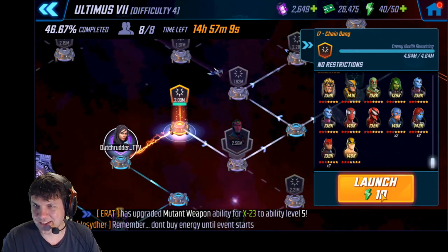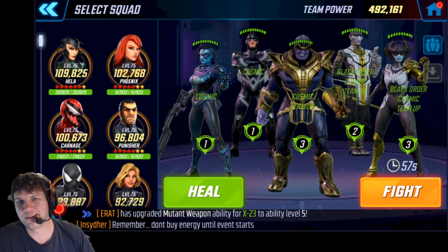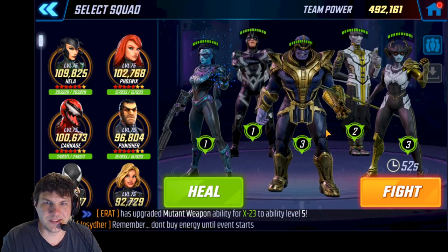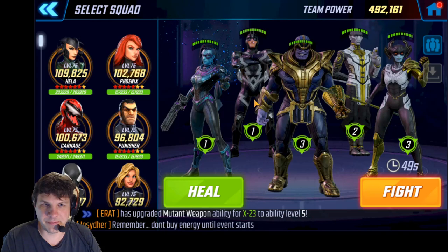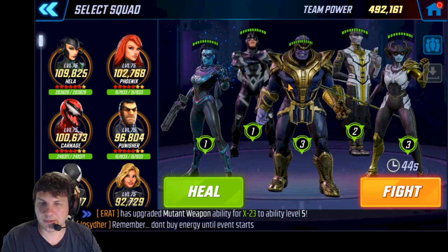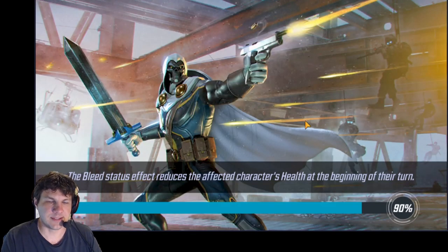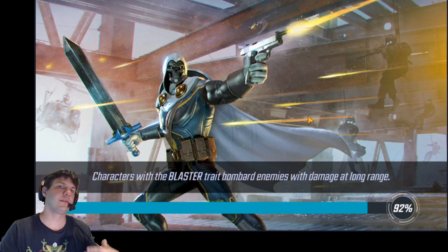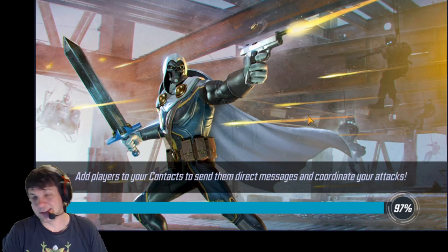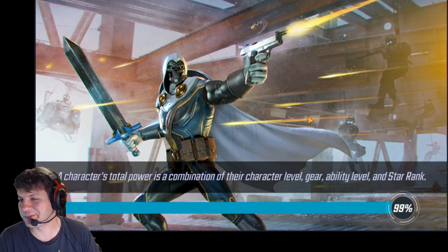I've been trying this team in Difficulty 4 for U7, and if you're watching me complete DD3 for my second run, this is the team — almost — that really made it a lot easier. I was using Hella instead of Black Bolt, but I don't need Hella here because I don't need the double Greggs and all that. In DD3 I can use this team with Hella and it doesn't matter if it takes an hour to finish something because there's no timer.